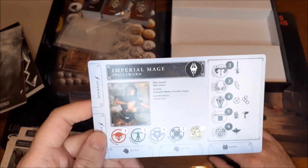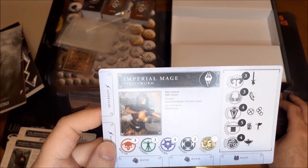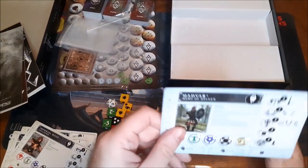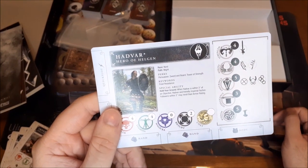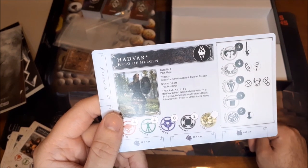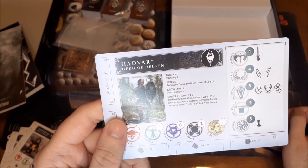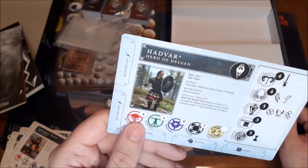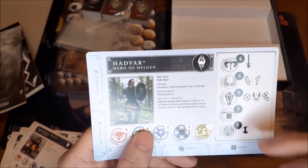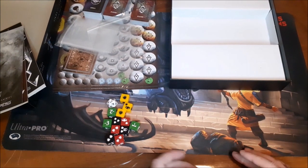Then we have the Imperial Mage — race: Imperial. Path: Sorcery. Perks: Destruction Mastery, Evocation, Impact, Imperial Luck. And then we have Hadvar, Hero of Helgen — Nord, Path: Might. Perks: Persuasion, Sword and Board, Tower of Strength. Keyword: Frost Resistance. Special ability: Hold Your Ground — if he's within three inches of the objective, he and friendly Imperial faction followers within three inches may re-roll their armor rating. And on the side of the card you've got Strength, Agility, Endurance, Intelligence, and Wisdom as well.